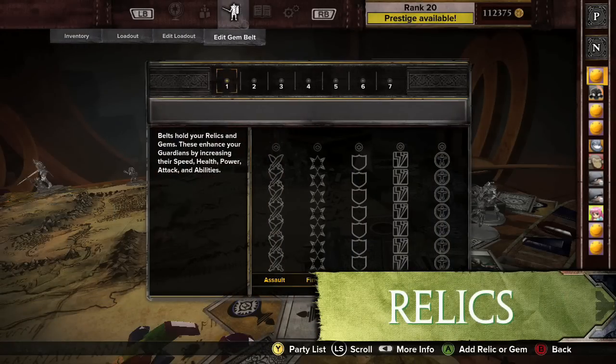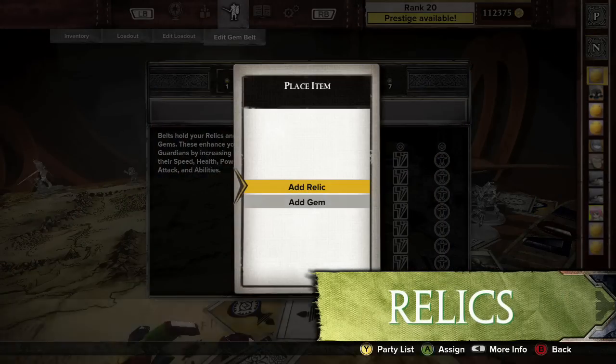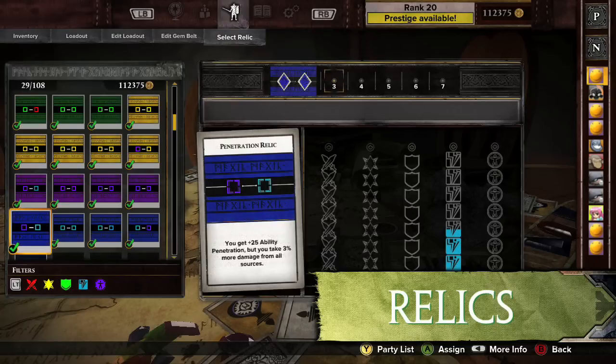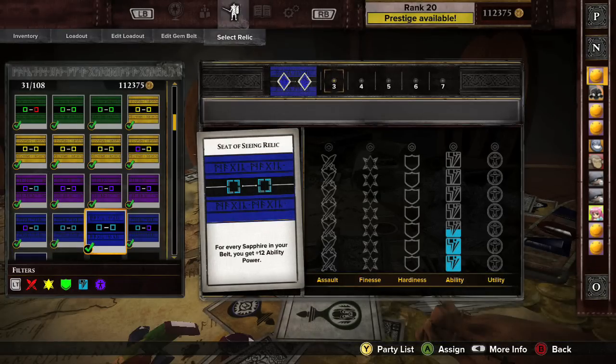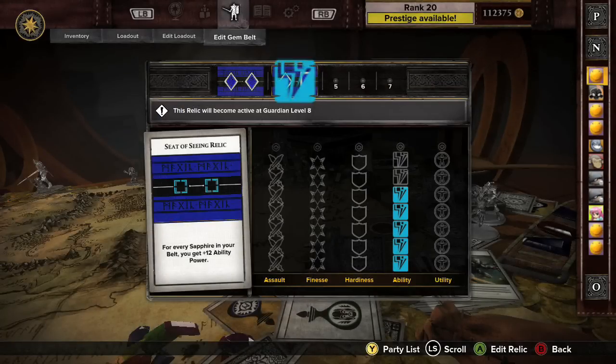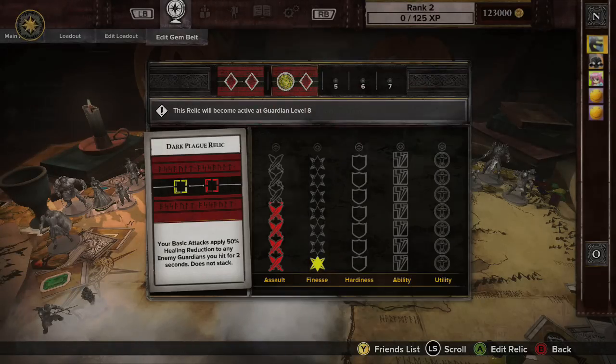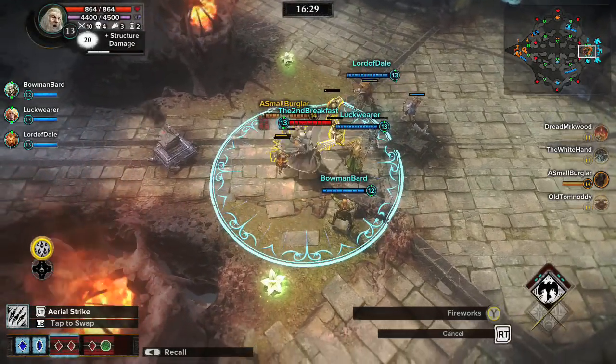Relics can also be added to a belt to give a Guardian potent bonuses. A Relic is a pattern that, when filled with Gems, unlocks a stat boost or new capability on top of what is already provided by the Gems. Relics are powered by Gems, and all of the Gems in a Relic need to unlock before the Relic becomes active.